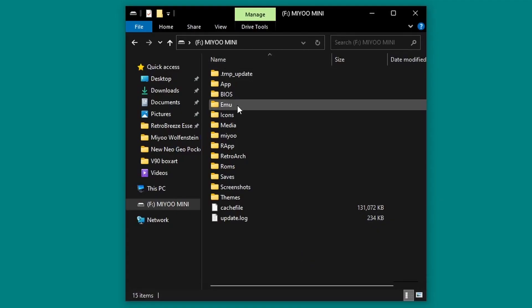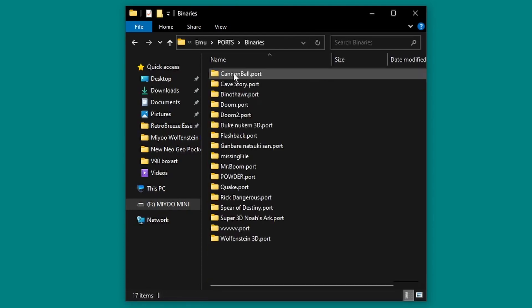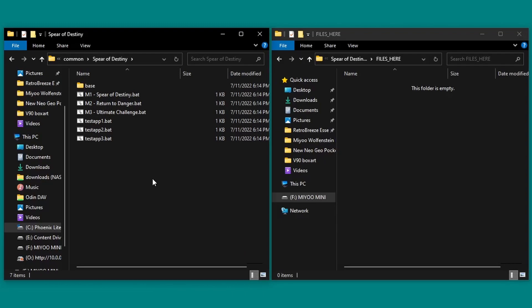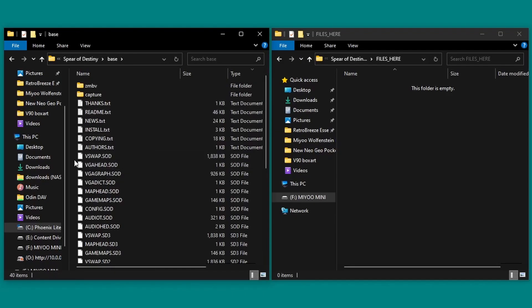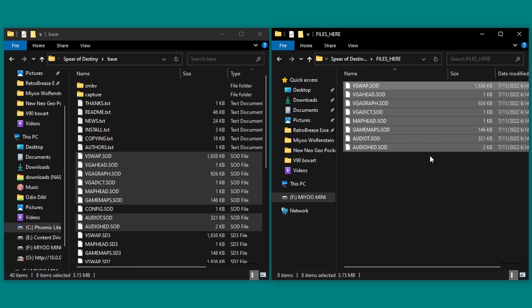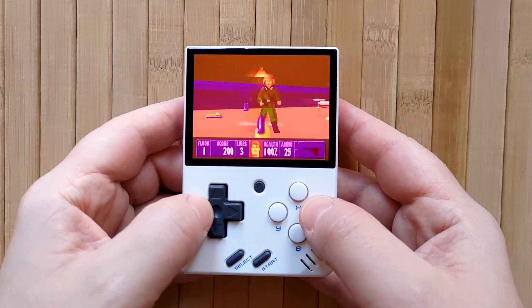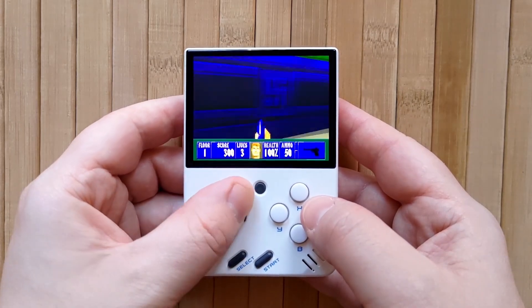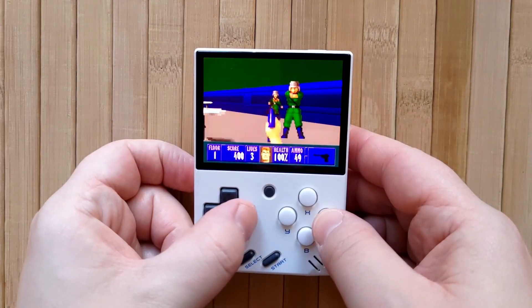Now we're going on to Wolfenstein 2, Spear of Destiny. Open your SD card, go to emu, ports, binaries, spearofdestiny.port, and then the files_here folder. Open your Spear of Destiny installation directory on your PC, then open the base folder. Sort by type and copy all eight of the .sod files, excluding config.sod. This kind of sounds like deja vu, but that's actually it — Spear of Destiny is now good to go. You can launch it from the ports menu after refreshing your ROMs. Because we saved the core remap file earlier, the controls should be the same in Wolfenstein 2 as they were in Wolfenstein 1.